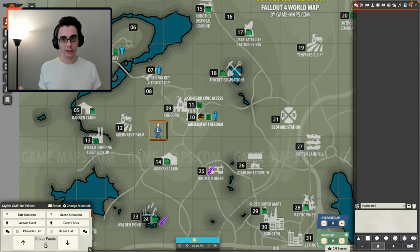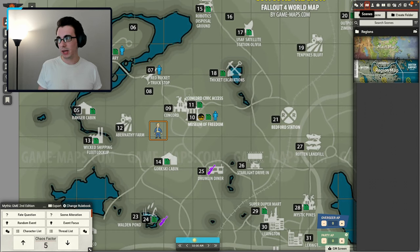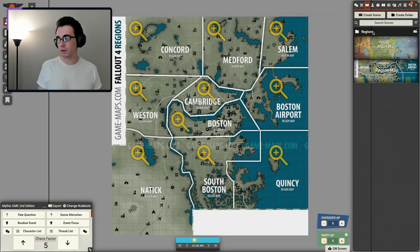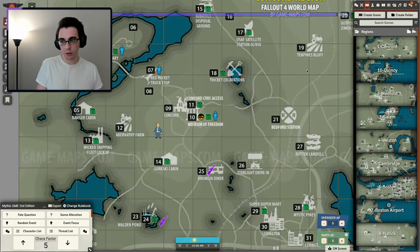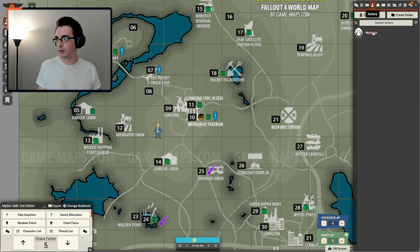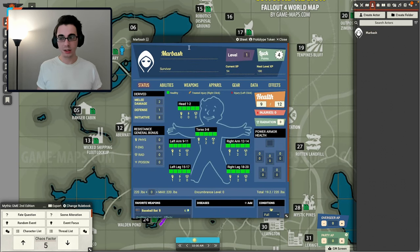I'm going to do a quick overview of Foundry and how I have everything set up. I have a bunch of different maps for the different regions — a main region overview and then each of the individual regions. We're in Concord right now, so that's what I have pulled up. I have my character Marbash created here, and you can see it's got a pretty cool-looking character sheet.